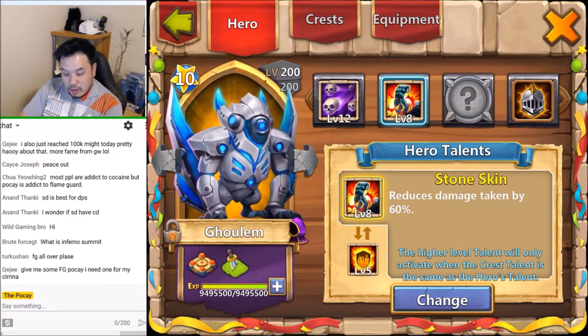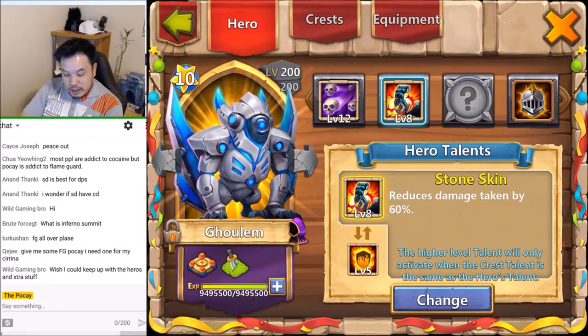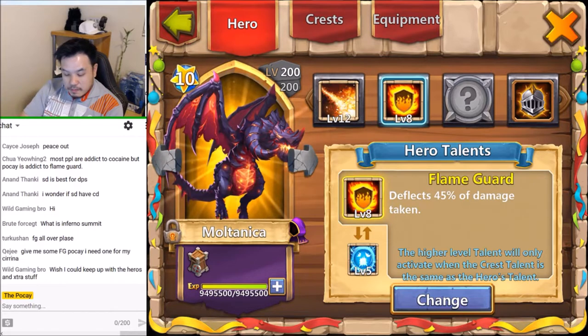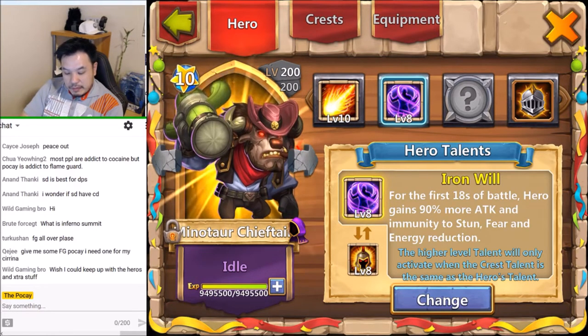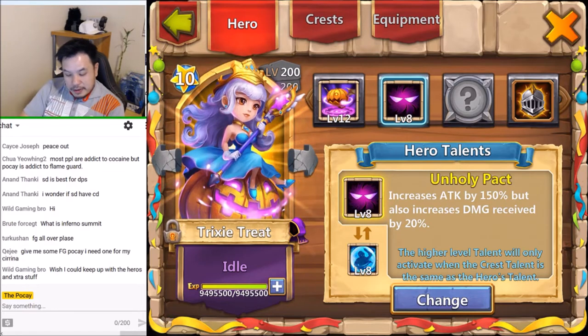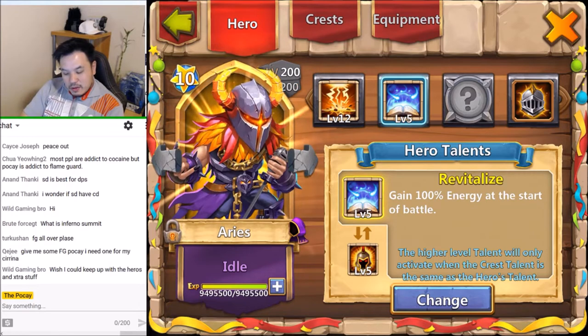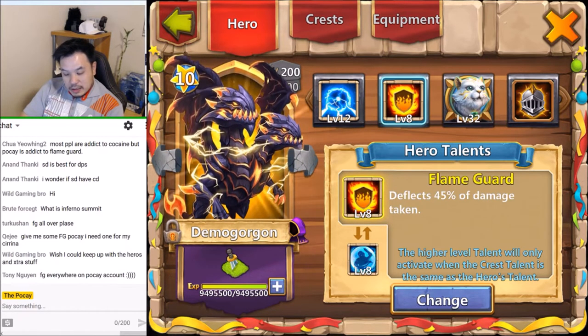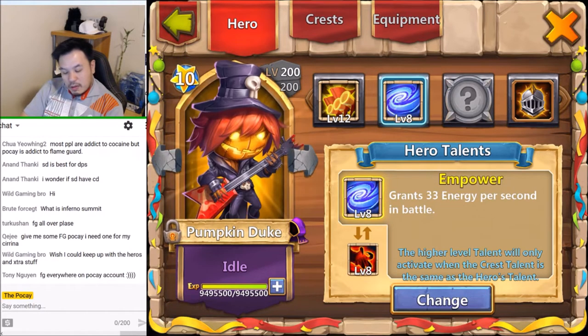So far so good, I'm not changing Zerk. Zerk eight, Mahatma - man, there's so many heroes these days. We have level eight Bulwark, level eight Stone Skin. I can actually make level eight Flame Guard Gullum too if I want to. Cupid I haven't touched for so long. We have Flame Guard Montanica. Minotaur with the two best talents, and then they have Unholy Pack after that. Unholy Pack - my new toy, Tricksy Treat with Unholy Pack right here. Aries is still old school.